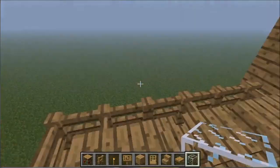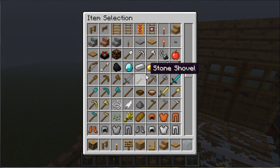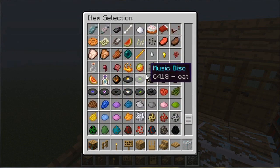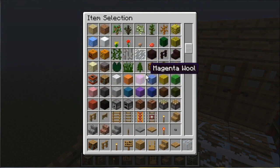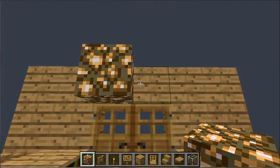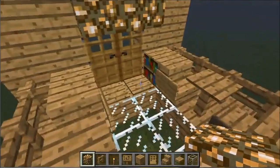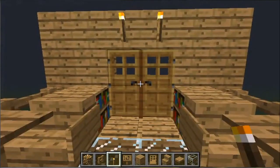If you've been to the Nether, you could also put some glowstone on top of your doors for lighting so you can see during the night. If you don't have glowstone, you can simply put torches in the same spots instead.